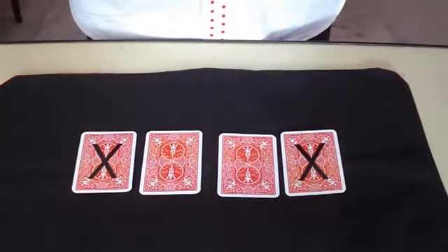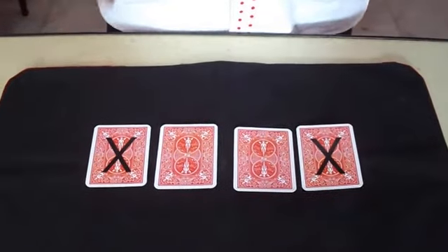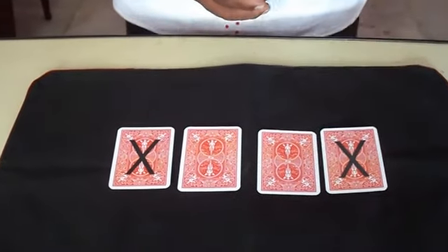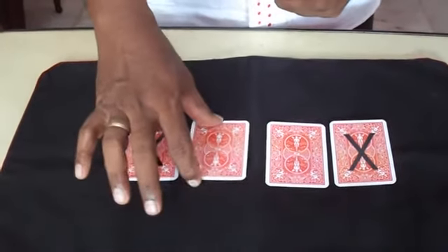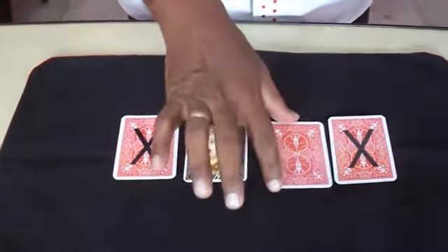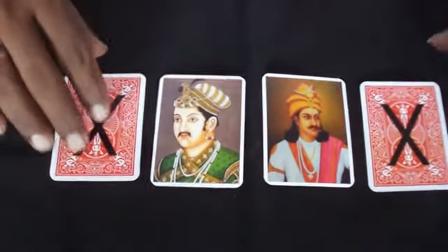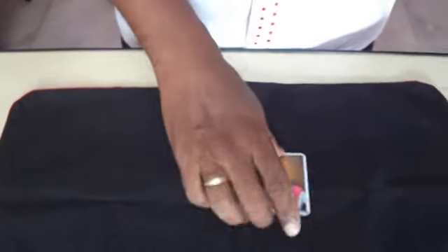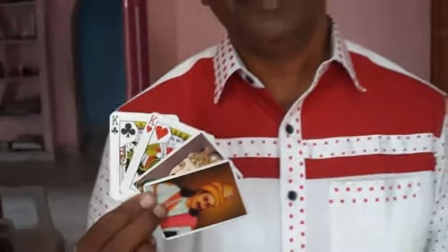Now you can see the rings. Turn over to your other king. Turn over to the other king. Super! So this is kings versus kings. Kings versus kings. Super!